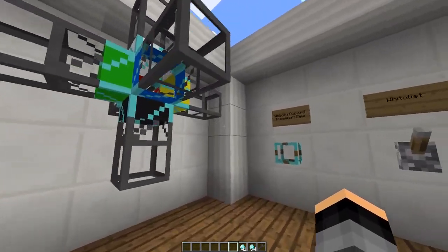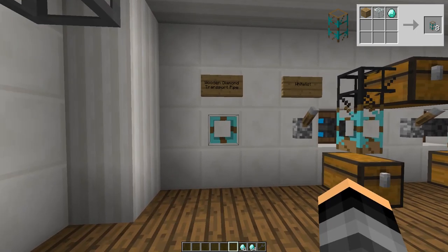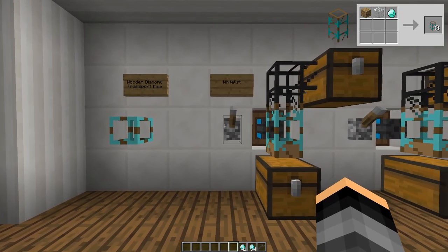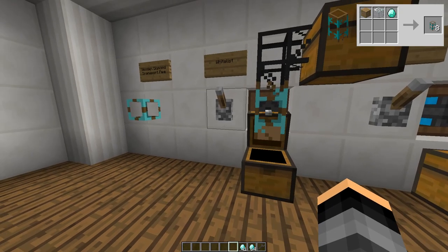The next pipe I'm going to show you is the wooden diamond transport pipe. This pipe is a cross between the wooden pipe and the diamond one. It extracts items like a wooden pipe but has a few special abilities. There are three modes the pipe can be set to for extracting: whitelist, blacklist, and round robin extraction.